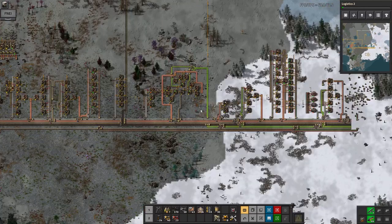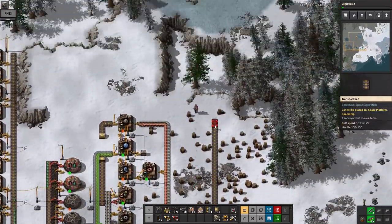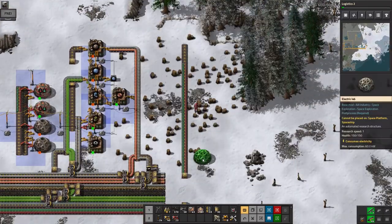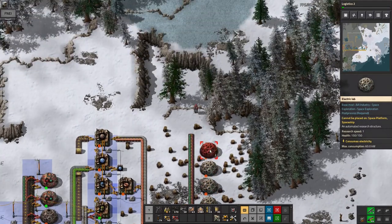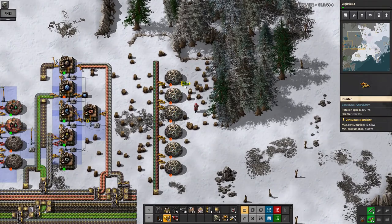I'm watching out for meteor strikes as well, but that one went in the water so that's okay. I built that up here, slapped in some science labs in the obvious way. Unfortunately there's some cliffs in the way along here which is a bit of a pain.